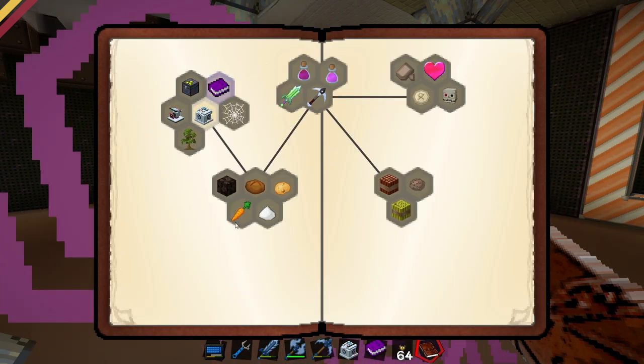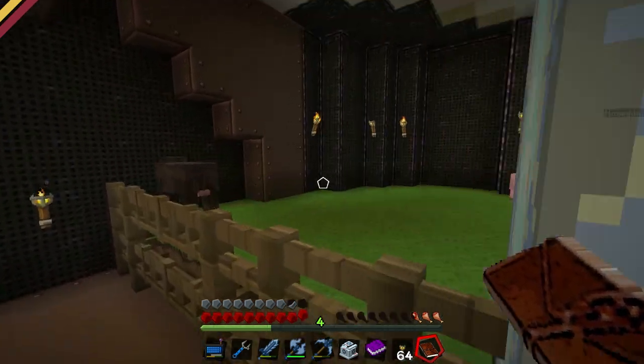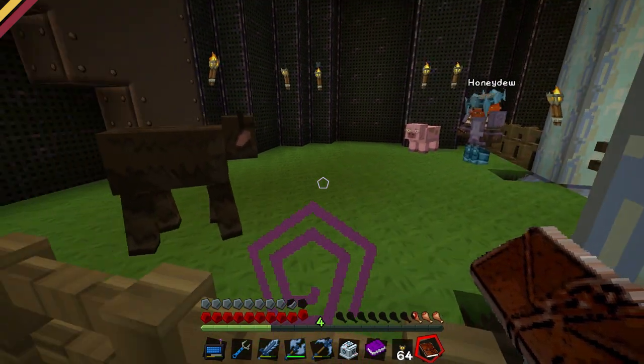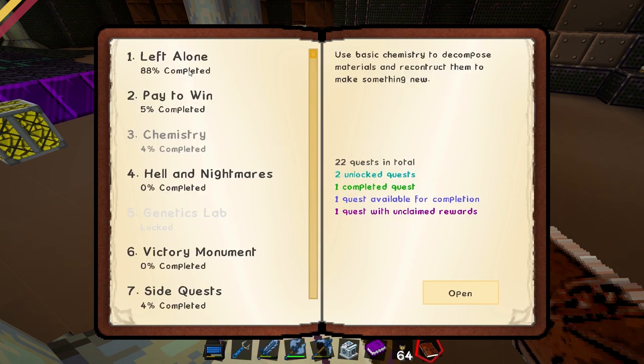And I noticed there is a carrot in the quest book. Wait, what? So maybe we have to make carrots with chemistry. But you could just kill them anyway. Well, I've done it! Don't kill anything more! Don't kill any more! Have you done it? I've done it! Alright. I've done it! Holy shit!